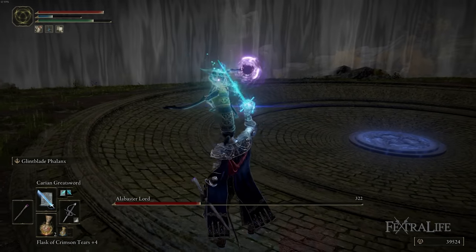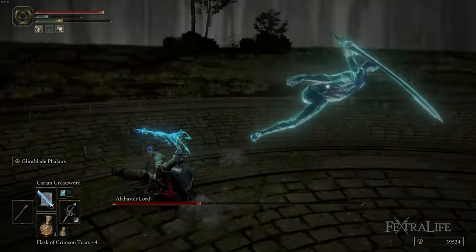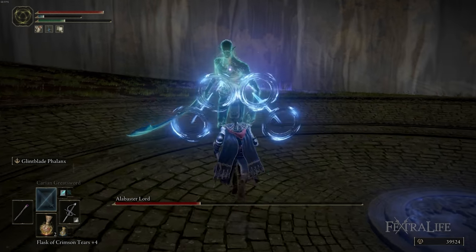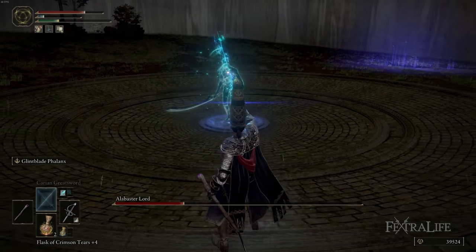It doesn't even hit that hard if you're at a distance. If you're playing a ranged build, this is actually a fairly easy fight — maybe even easier than melee — because you have these huge openings when he's doing his meteors where you can get in ranged shots, as long as you're on point with your dodges to avoid the meteors.